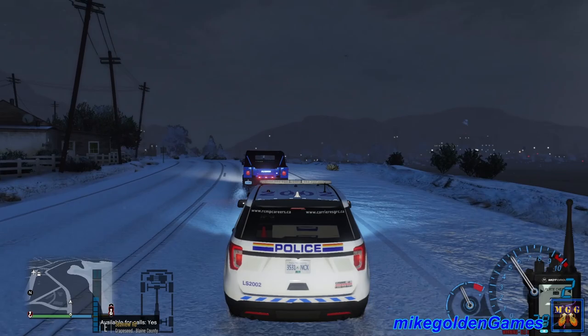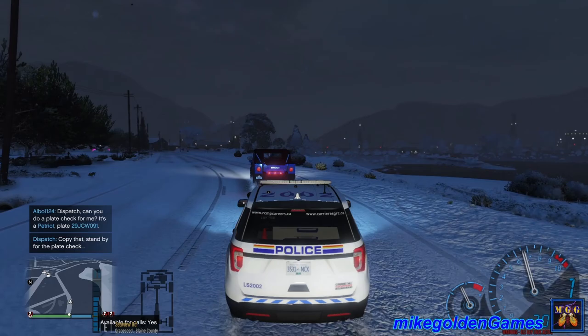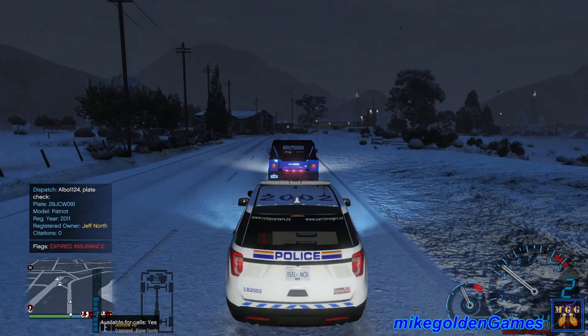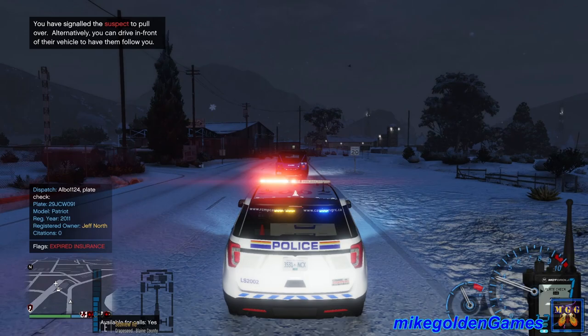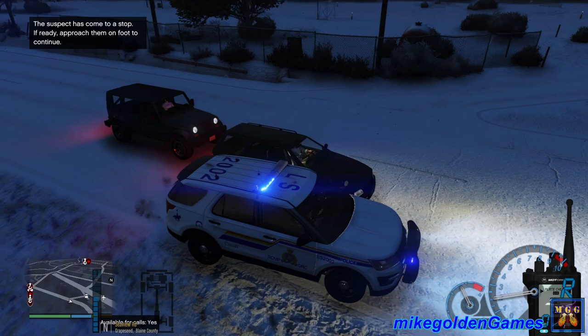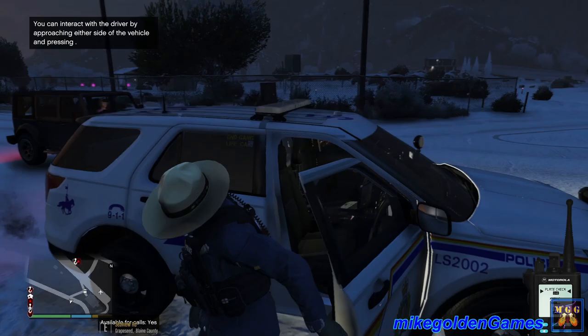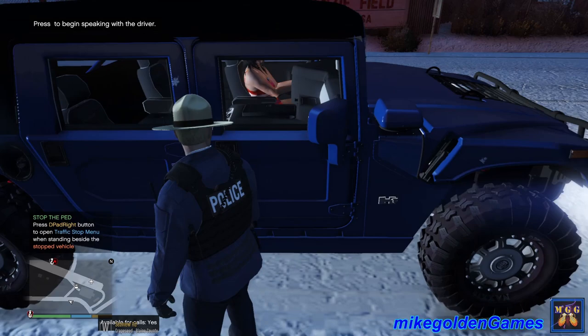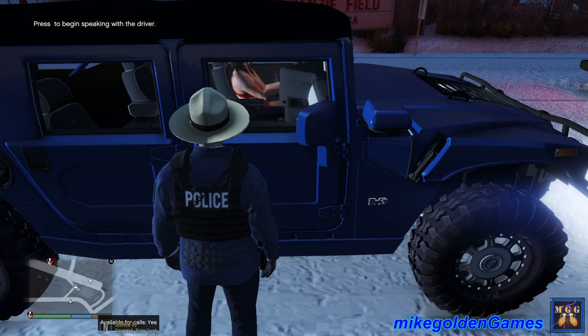Let's do a plate check on the Hummer — license nine James Charles William zero nine one. Jeff North, zero citations, expired insurance. Copy that, dispatch — we'll pull them over. Alright, we have them pulled over. Dude, that's a little close — get around me. I have to hop out on the other side of the road. Let's go speak with the driver and see what's going on tonight. Nice Hummer though — that blue looks really nice.